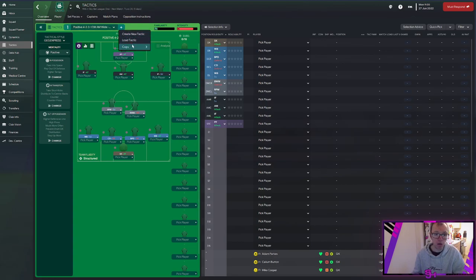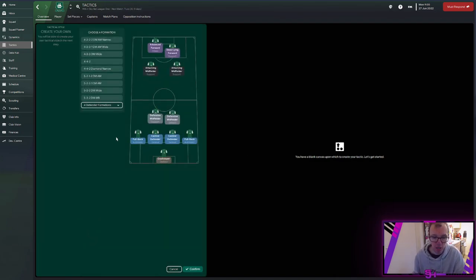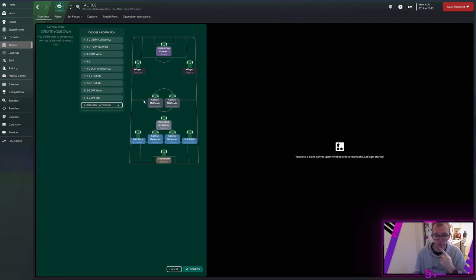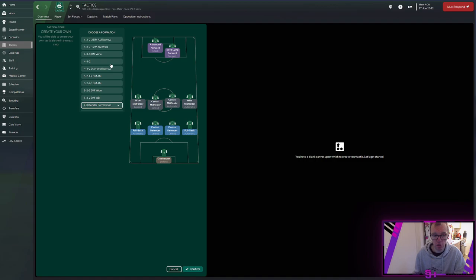We're going to go in and create a new tactic from our own style. The first thing to look at is your preferred defensive shape — I like to play four at the back. I've tried three at the back and it sometimes works, sometimes doesn't. For the purpose of this video I'm going to implement a formation. That formation is a 4-1-2-2-1, basically a 4-3-3 — it gets heavily used on Football Manager. But you can also try a 4-2-2-2 or other four-defender formations. I'm going to set it on a 4-4-2 for now.